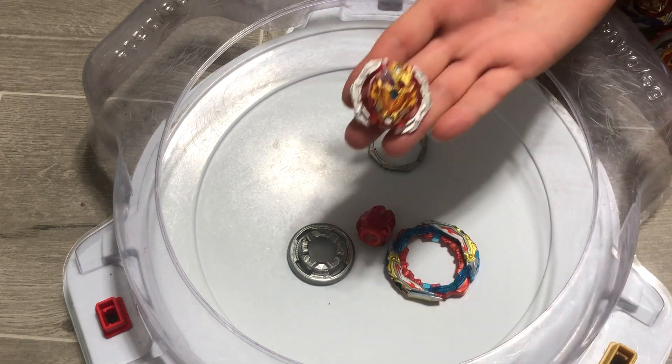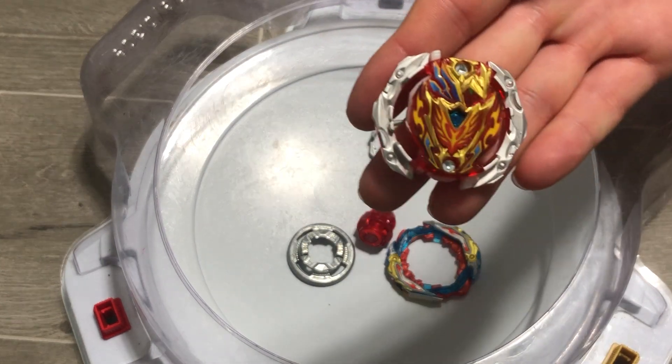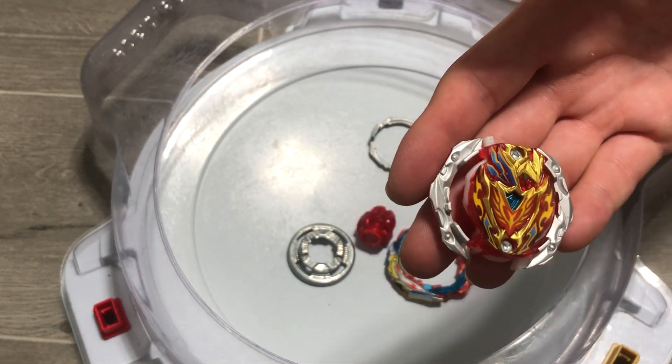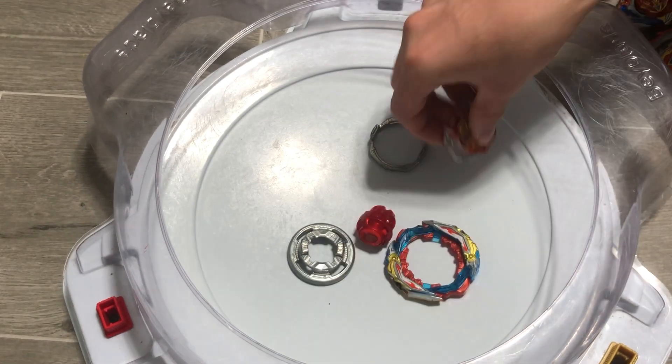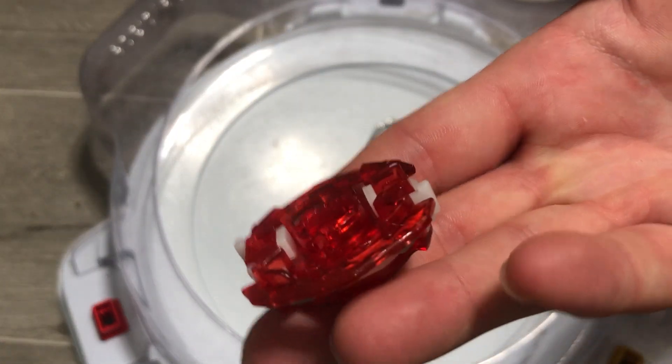Next up we have the Achilles Core. The Achilles Core is dual spin and it's got a very, very nifty design — the shield from Z. It's like all the Achilles combined into one, and it works really, really well. Also, it has different teeth from Spriggan, so that's kind of cool.